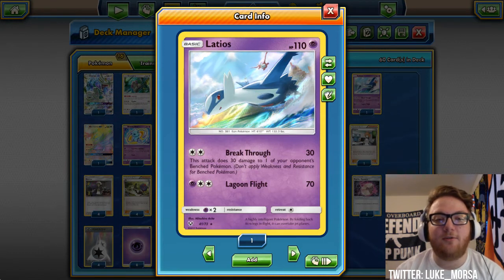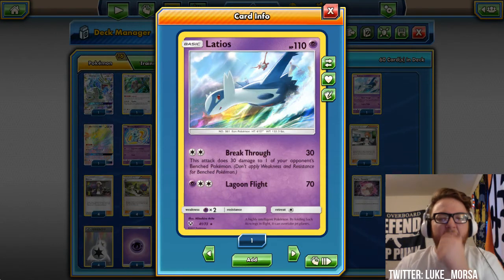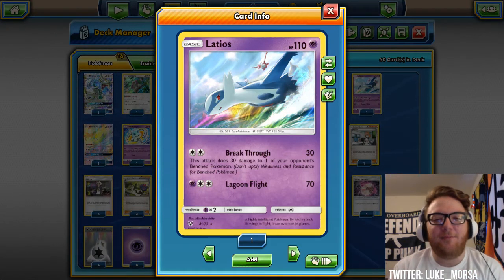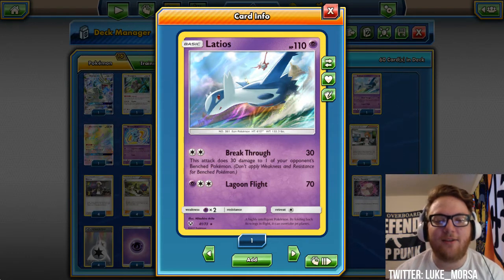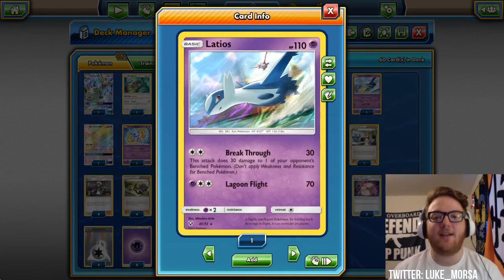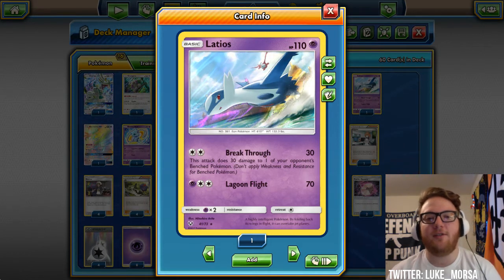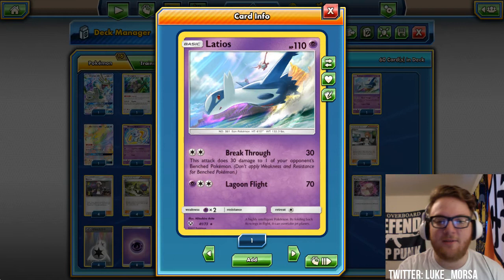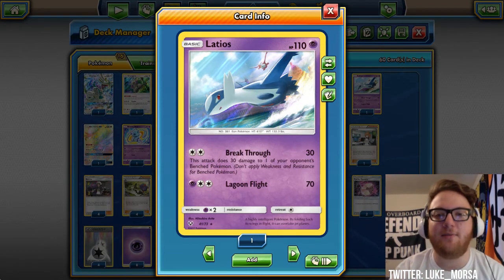This is also really cool against Buzzwole decks, because Breakthrough will do 60 to the Buzzwole if it's active and 30 to a benched Pokemon, since Buzzwole is weak to Psychic. If you attach a Choice Band, you'll be doing 120 to Buzzwole for just a DCE with Latios. Or you can attach a Psychic Energy and a DCE and a Choice Band and just one-shot the Buzzwole altogether.